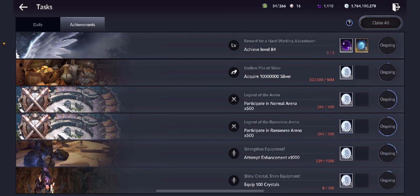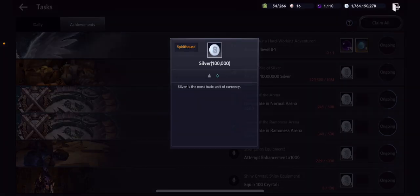All you have to do is acquire 10 million silver, and after acquiring 10 million silver you get 100,000 extra silver — so basically that's 1% profit for every 10 million. A lot of people are neglecting this and they shouldn't be, because 1% is 1% and that's huge. Here in BDM, silver is king and everyone knows that.